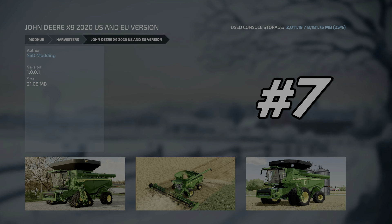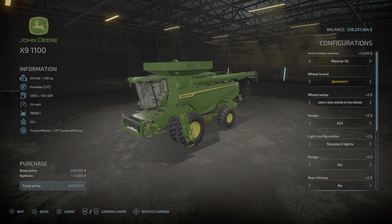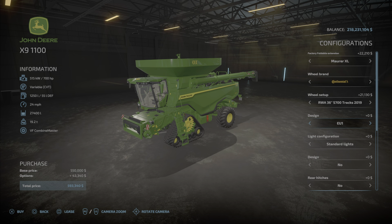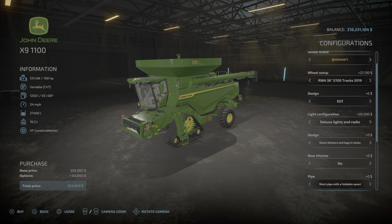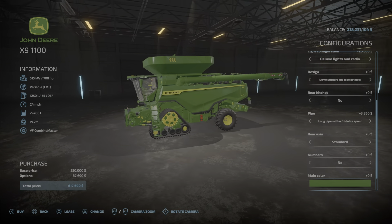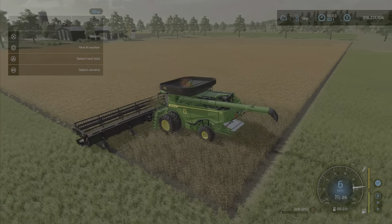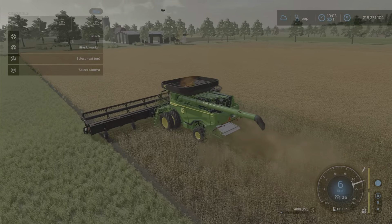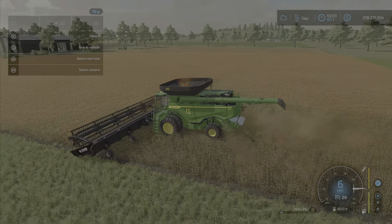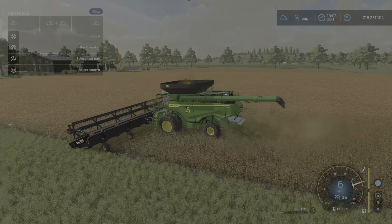Number 7 is the John Deere X9, the 2020 version, from Siid Modding. This X9 mod has a ton of different variations — one of the most incredible harvester mods in Farm Simulator 22. You can change the radio, rear hitches, pipe configurations, and so much more. It works great with the 60-foot header mod and is a must-have on big farms, with a capacity of 2,700 liters. It also has racing numbers, which doesn't hurt.